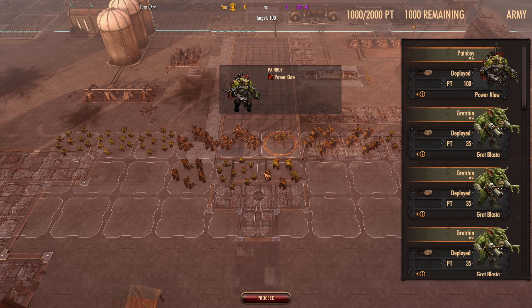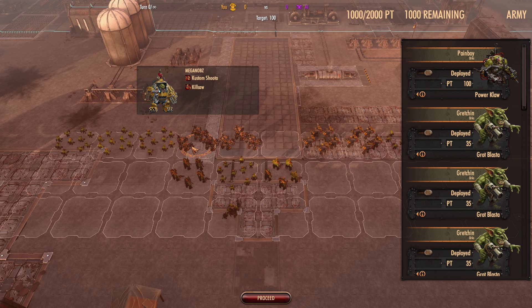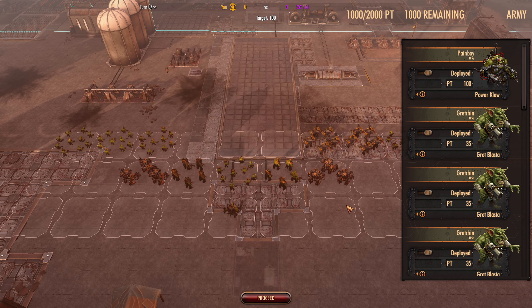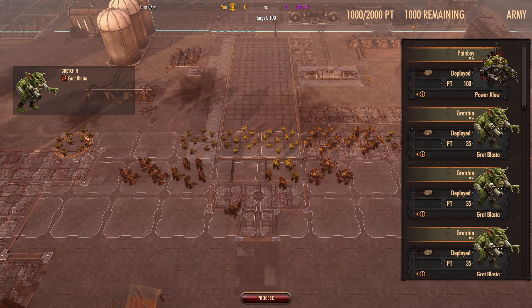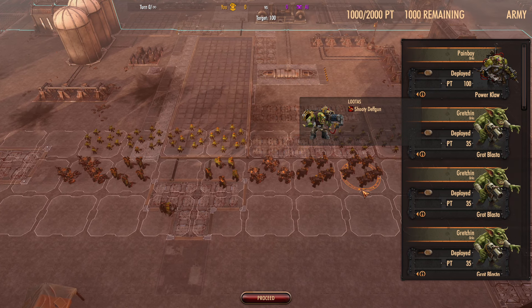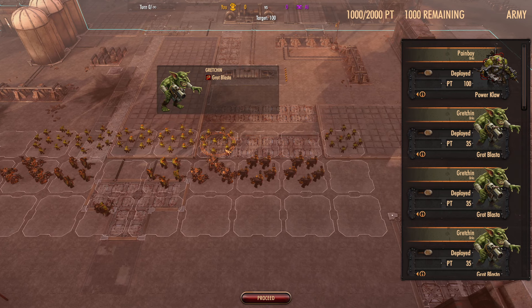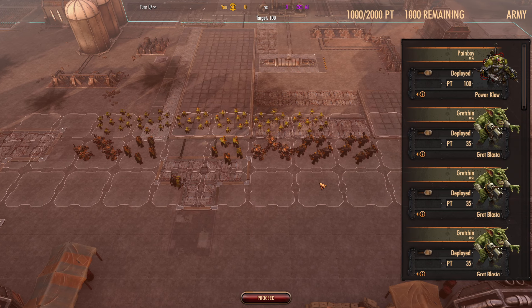The range on the Pain Boy's ability is two, so everyone's going to be within two tiles to get the health bonus - not armor bonus. Let's just put a giant pile of Gretchen out front, that's kind of the deal. We could even go multiple thick if we wanted to. We're going to have to scatter around some of the terrain as we advance.